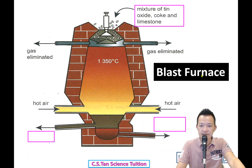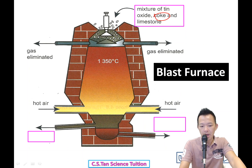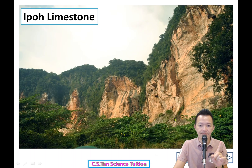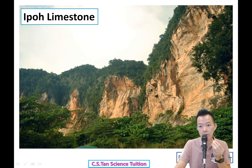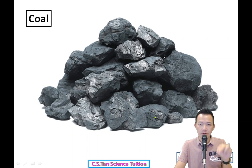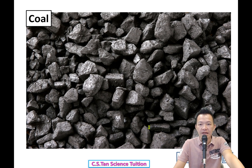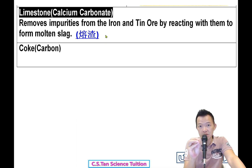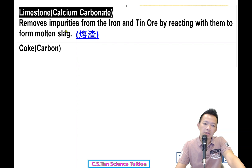We put all of them into the blast furnace and burn them together. So what is the function of the coke? What is the function of the limestone? Limestone is used to remove the impurities from the tin ore by reacting with them to form molten slag. The limestone reacts with the other impurities in the ore and finally becomes the slag.